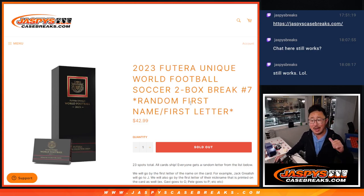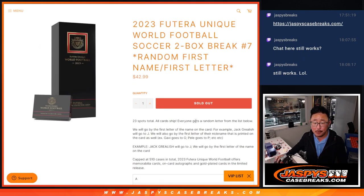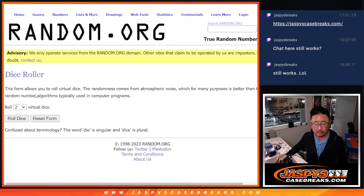Hi everyone, Joe for JaspiesCaseBreaks.com. That is 2023 Futera Unique World Football, or soccer. Two box break from a fresh case, random letter break number 7. 23 spots, first letter of their first name. Big thanks to this group for making it happen. There are the letters right there. Let's roll it.